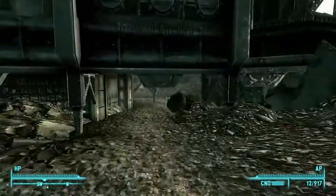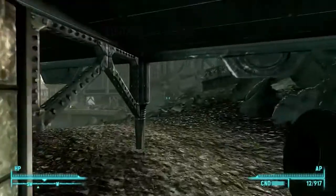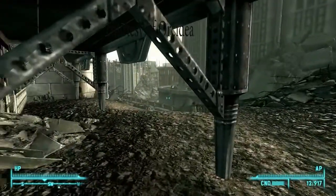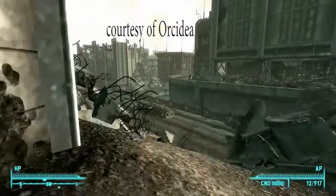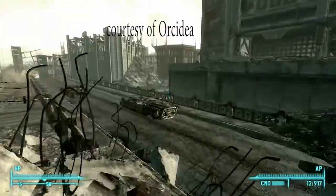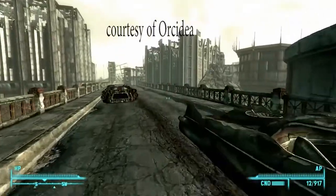Fallout 3 came out 10 years after Fallout 2, which a lot of people liked. A lot of differences came with the game — mostly the graphics changed. Fallout 3 uses 3D graphics, while Fallout 2 was 2D.